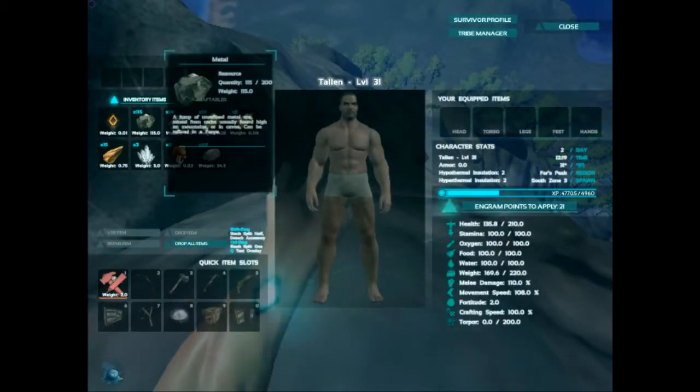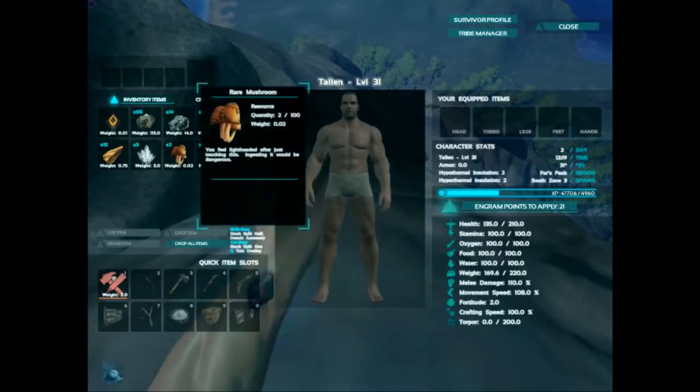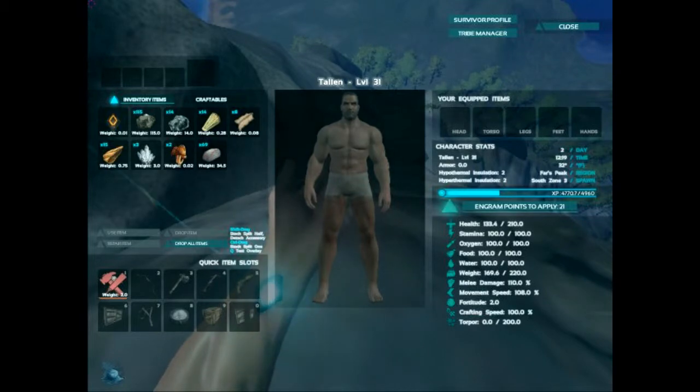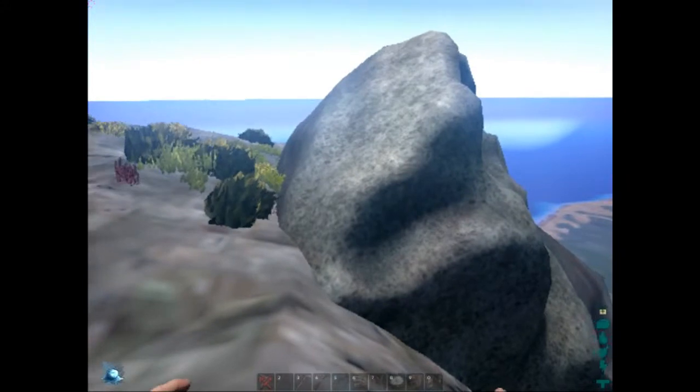Problem is, I can't repair my pick because I'm out of wood. So I've got to slip-slide down this mountain here and try to punch a tree and get myself some wood so that I can stay up here mining. Next trip up here, I do believe that I am going to build a mining camp right up here with the crystals.